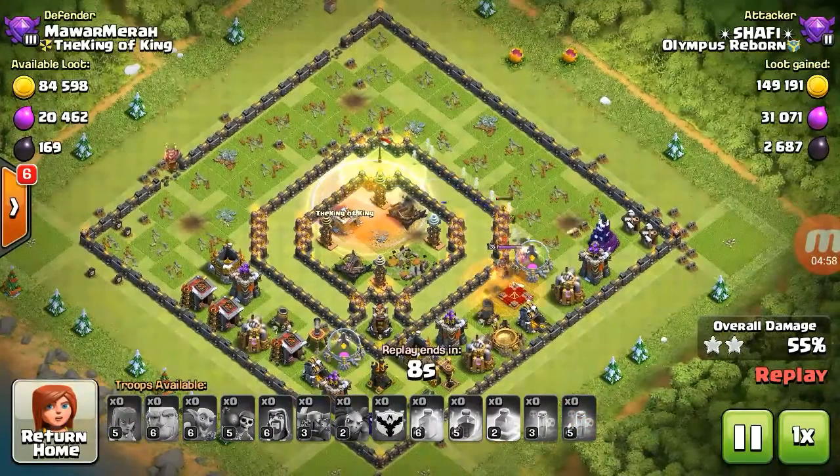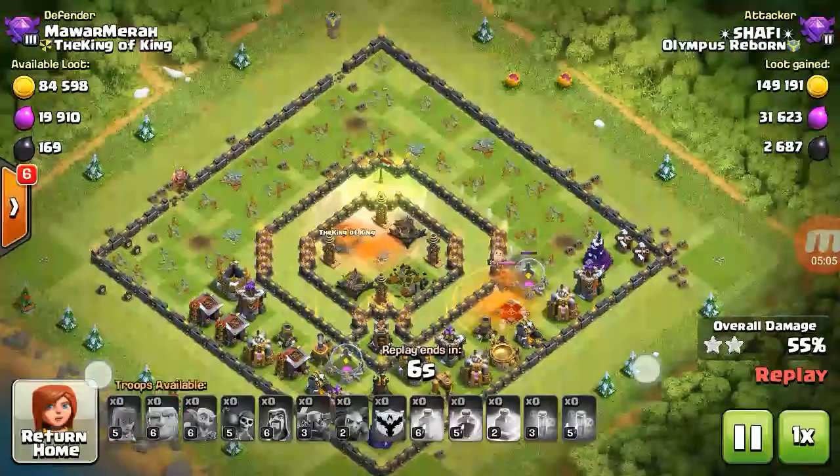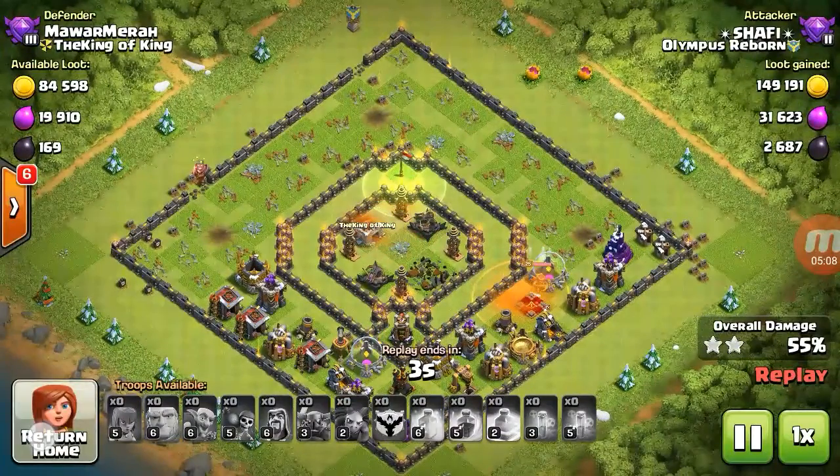Boom! The clan castle is down, the elixir storage is down, the dark elixir storage is down, and the Town Hall is down! That's the method of stealing dark elixir from this type of TH9 ring base, even when both your King and Queen are upgrading!